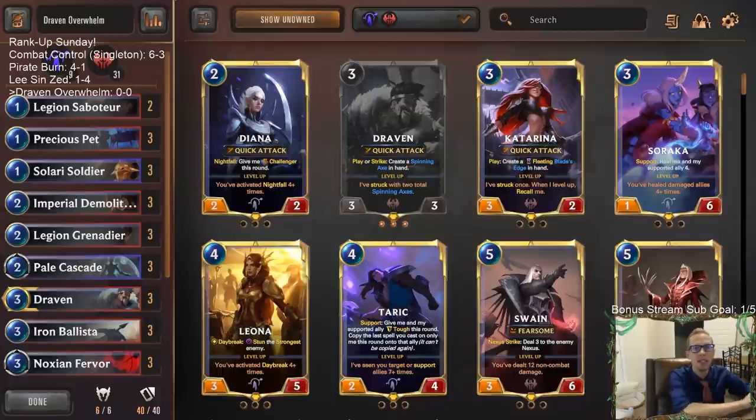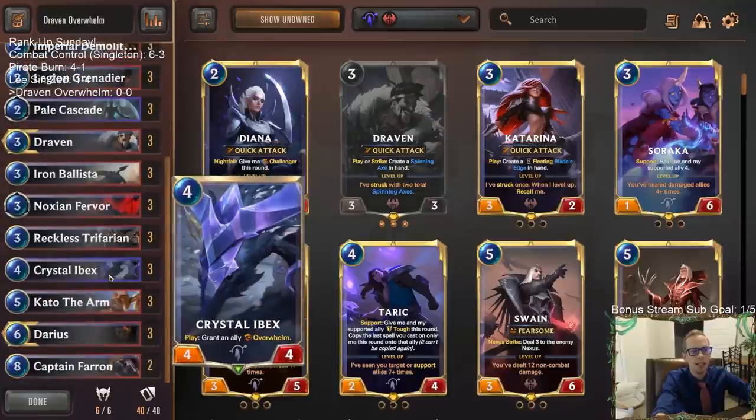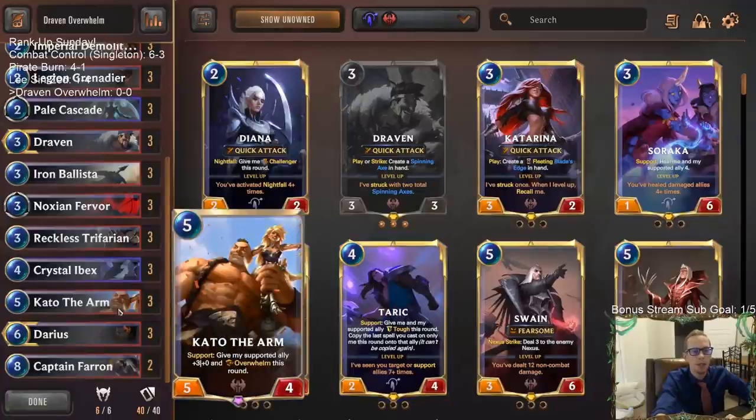Welcome everybody on Twitch chat and YouTube for some Draven Overwhelm - bringing this deck back that we played about four days ago. It felt really good, and I really like Crystal Ibex. Crystal Ibex is just a really neat card - play, grant an ally Overwhelm. We're going to try this version out again. I was impressed with the Taric Draven deck we played yesterday; we went 5-0 with Taric Draven.